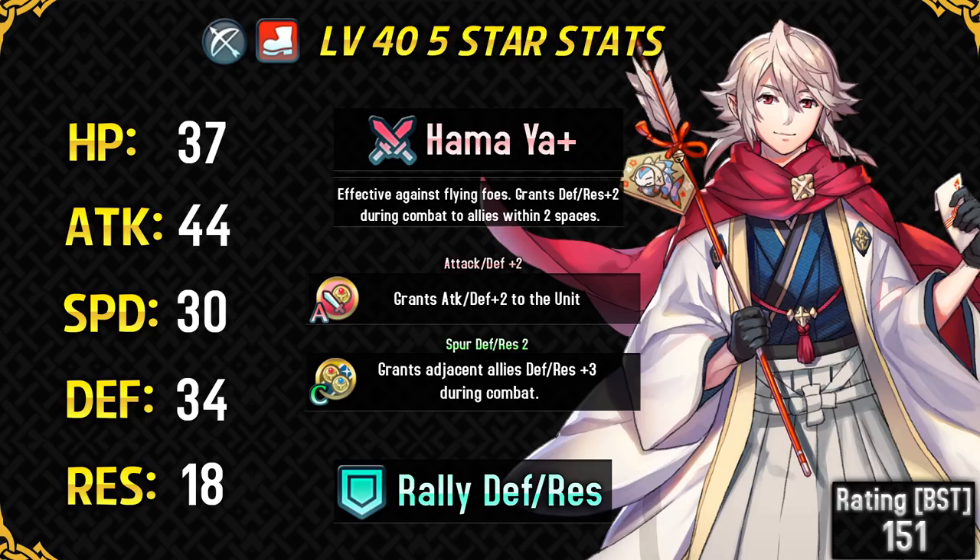His weapon is Hama Ya Plus, which has Drive Defense 1 and Drive Res 1 built into it. It's a support weapon and pretty good for a defensive unit like Corrin. His slot A skill is Attack Defense Plus 2, which is not really the best skill but still useful for budget sets. His slot C skill is Spur Defense Res 2, a pretty good spare skill that synergizes well with his weapon. Together, they enable him to support adjacent allies for plus 5 defense and plus 5 res. It's also a Spur support so it cannot be Panic Ployed. He also comes with Rally Defense and Res, which stacks with his weapon and slot C skill.